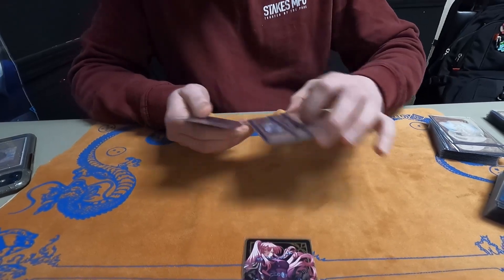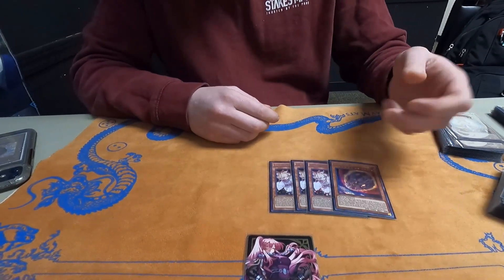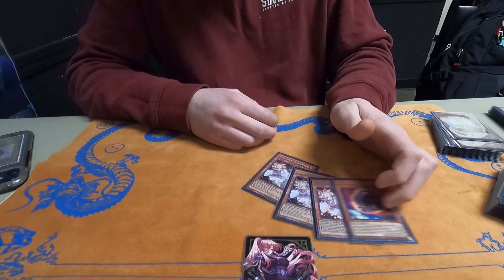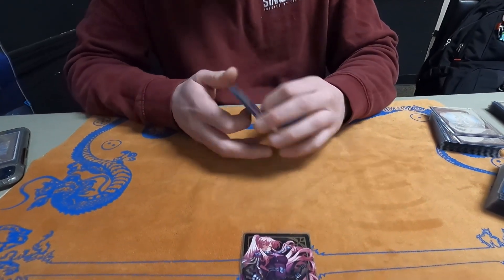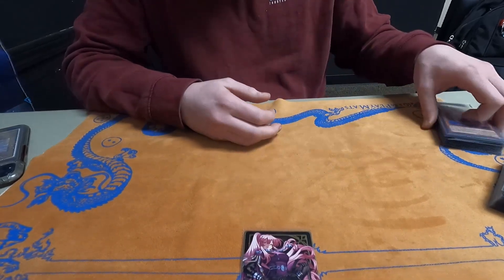And then just three Ash, one Nibiru — with the one Nib for the Crossout. You don't want to play more because if you have something that's not an Exosister on board, it shuts down Martha. And if Martha's shut down, you're in a rough spot.